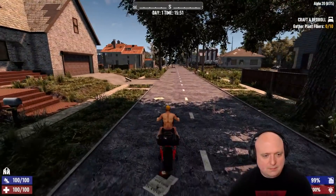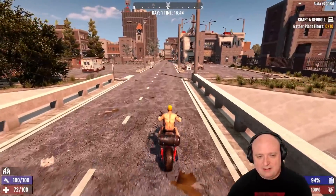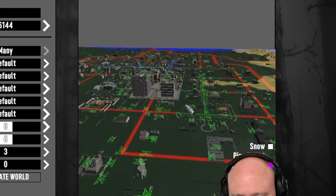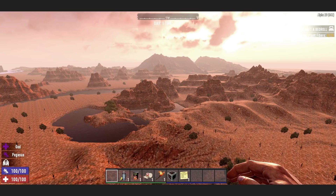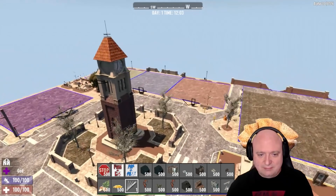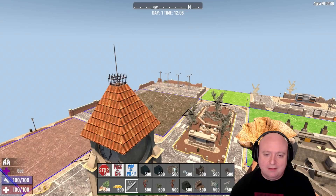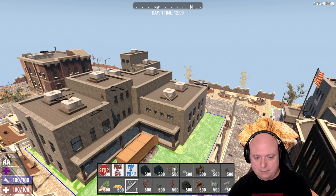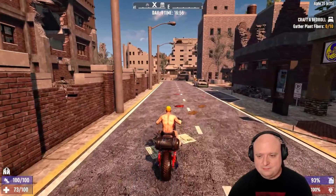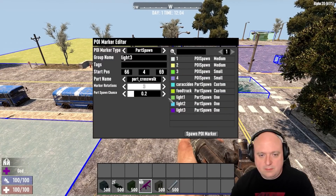One of the biggest focuses for Alpha 20 is the completely overhauled random world generation system. Random gen will create the most immersive environments ever seen in Seven Days to Die, with more customizability options, faster generation times, and a preview window before you jump in. The game will use stamp tech to place artist-rendered scenery instead of computer-generated scenery. A new tile system allows for infinite variability within cities — themed tiles like rural, residential, commercial, industrial, and downtown each have buckets or empty locations where a random appropriate POI is selected. Tiles are arranged so cities become increasingly dense toward the center, and a trader will be located at the city entrance.